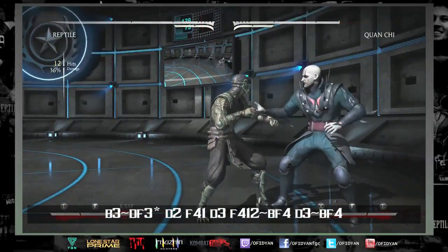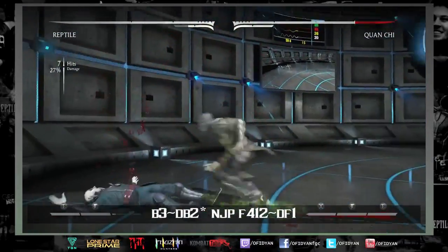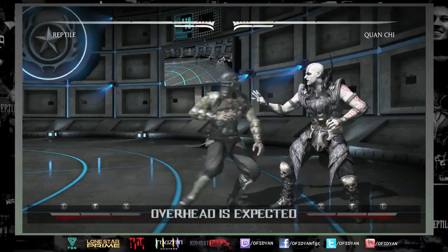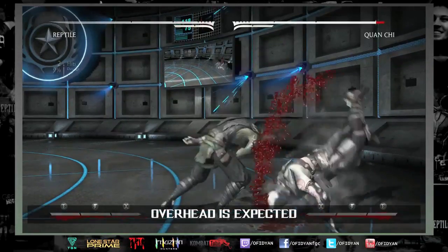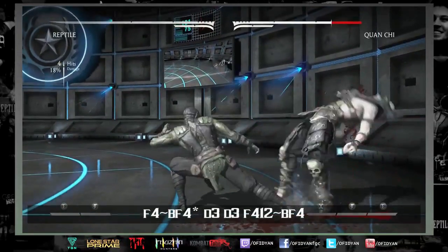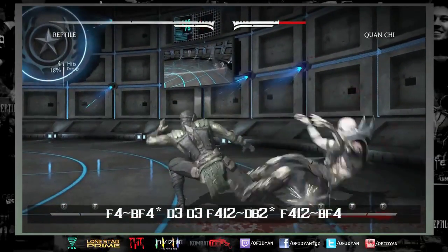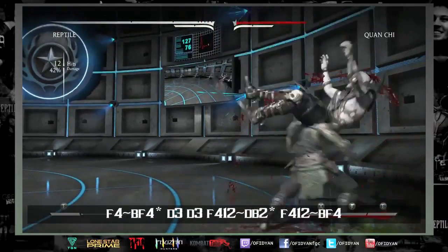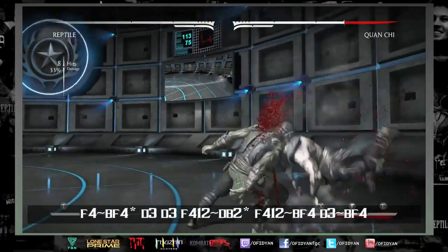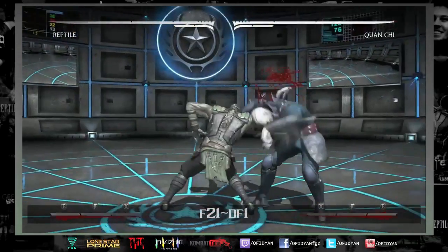These combos in the corner where you see down-three into slide are very specific to the height of the character. They work on females or males — it doesn't matter — but it depends on the height you get them with down-three. The overhead is expected for Reptile, so combos like forward-four into slide will catch people off guard quite a bit. With the most recent buff, you can combo off of meter burn slide, and in the corner that's where you're going to do it, because mid-screen you really can't unless it's Nimble.